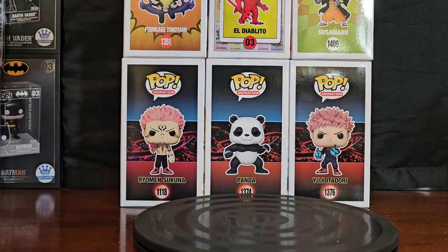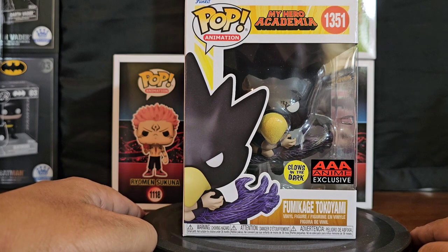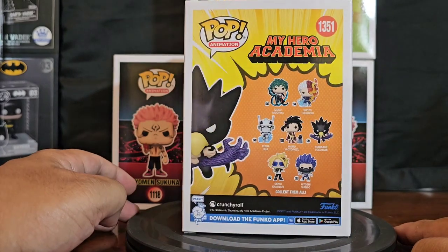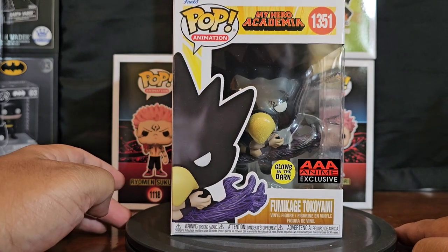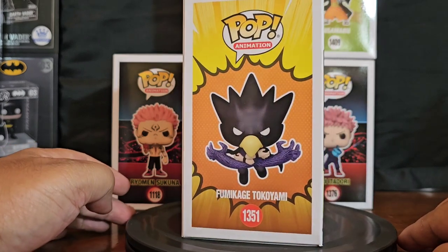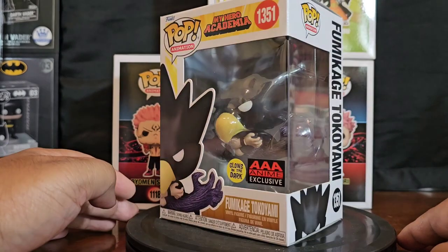Let's start off first with AAA Anime, My Hero Academia, Fumikage Tokoyami. This is the glow-in-the-dark one. I told you guys I was thinking about getting this one because I wanted to see how good the glow is. I'll be doing a single focus video on this tonight for the glow test. I'm probably going to be doing four individual single focus pops for a glow test tonight, to include this one.